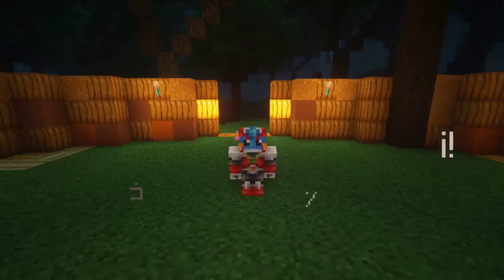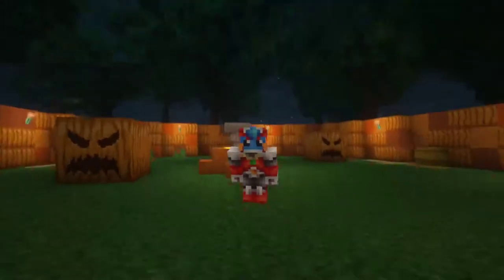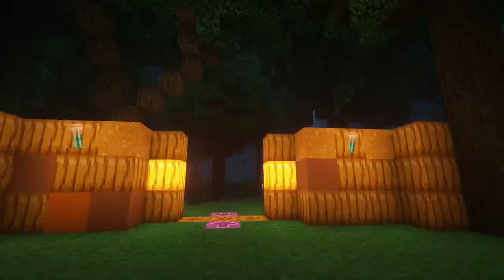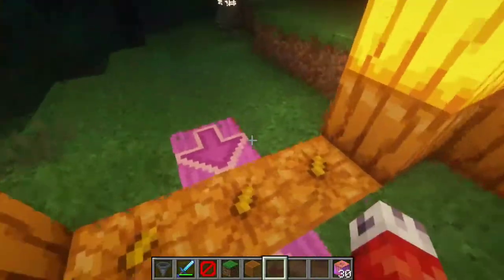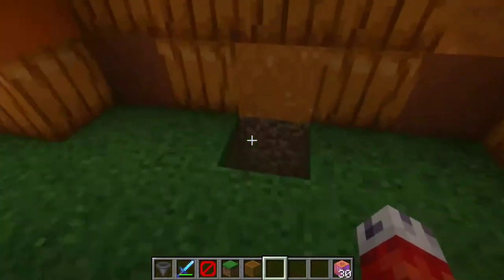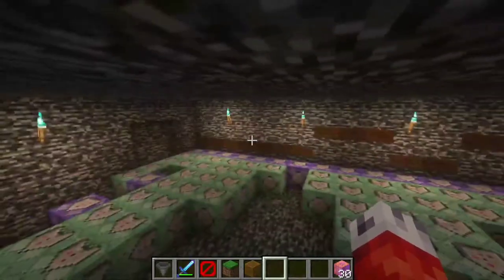Hello everyone and welcome back to another Minecraft video. Today we are continuing our spooky Halloween boss summoning arena. In the last episode we talked about how to summon our pumpkin boss, the various things necessary for that, setting up our arena with teleporting blocks, barriers, and all of the visual and audio effects that come with summoning our pumpkin. Today we're going to delve a little bit deeper and talk about some cool phases and additions that you can add to your boss mobs to spice them up.